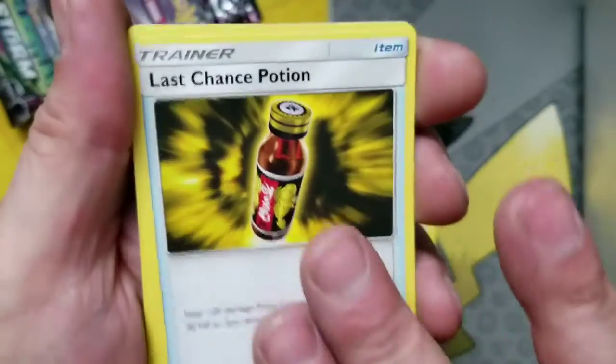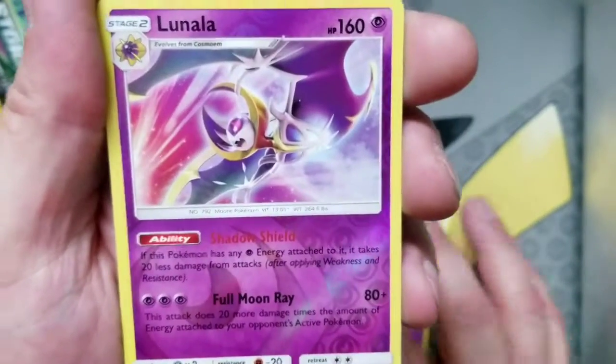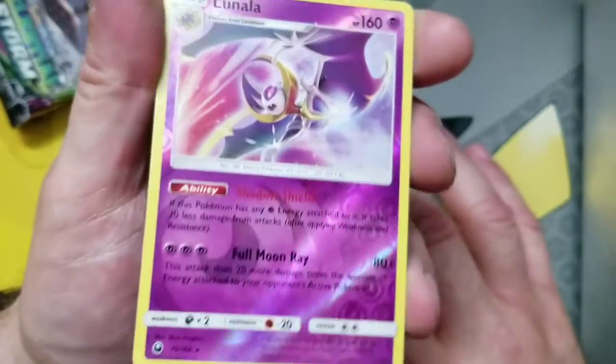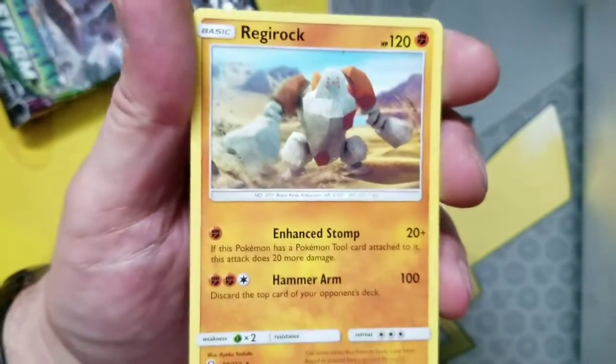We've got a Last Chance Potion, we've got a Swalot, we've got a Nulala — nice reverse rare. And the rare is a Regirock. Not a hollow rare.